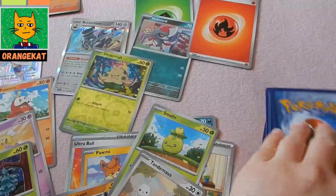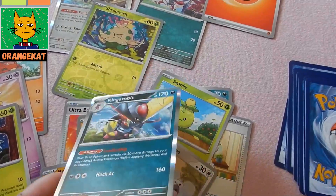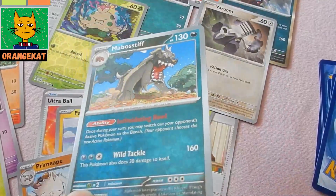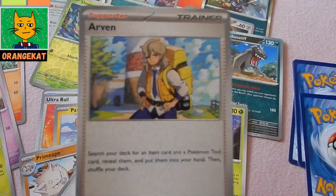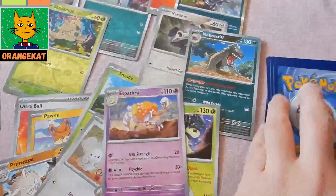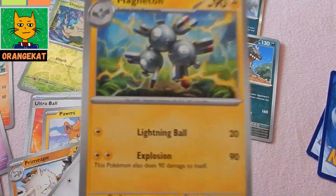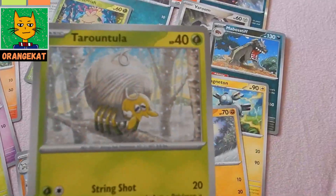A Fire Energy card. A King Gambit's Fall card. A Varum Fall card. A Mabostive card. A Kecton. An Arun. A Sparta. A Klawitzer. Magneton. Riolu and Tarunetula.